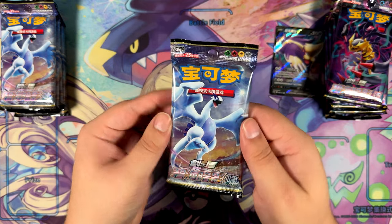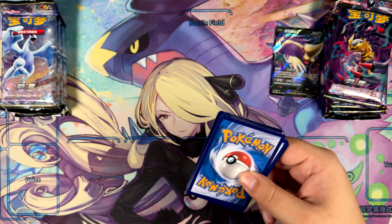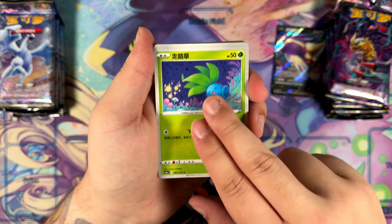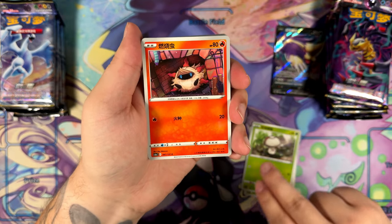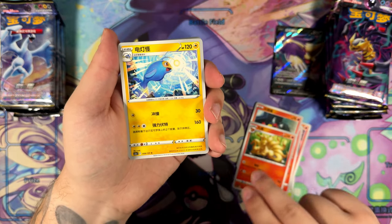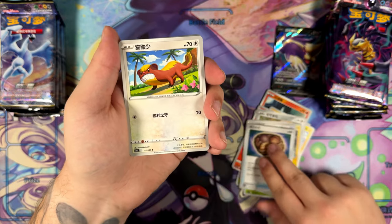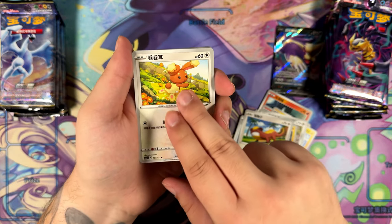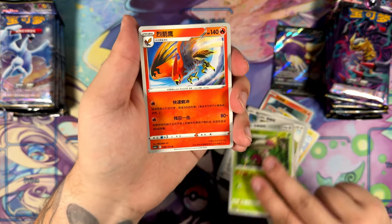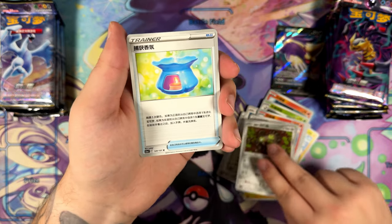Let's see what this side will give us. Speaking of Paradigm Trigger — I actually opened at the time the best full art trainer in the set, which was the Candice. That was also the second best card in the set at the time. Maybe I can pull Candice again. I would love to pull a Chinese alternate art because the texture is just — well, the texture is the same as the Japanese one. I keep saying it all the time, but it is the truth. It's the same texture, but way, way cheaper.